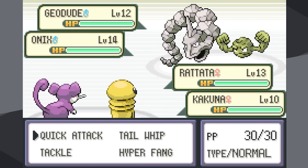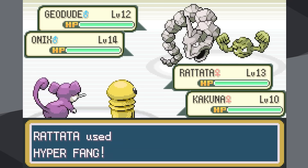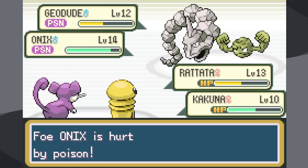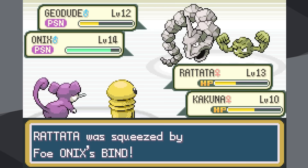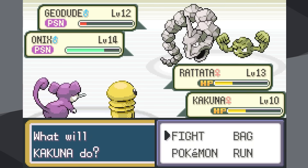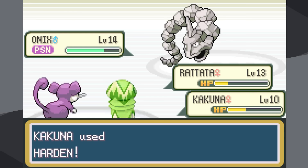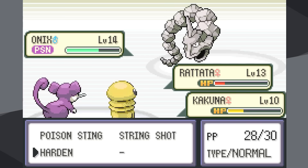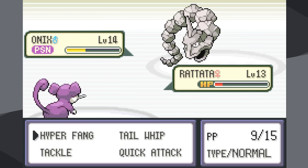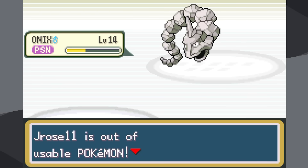I tried first with Rattata at level 13 and Kakuna at level 10. At this level Rattata learns Hyper Fang, a fairly powerful attack, and Kakuna gets Poison Sting. Unlike Generation 1, Brock doesn't have any full heals, so the strategy is simple: use Rattata's Hyper Fang to deal damage and hopefully flinch Geodude, use Poison Sting to try to quickly poison both Geodude and Onix, then use Harden to absorb their attacks. Unfortunately Hyper Fang does have a 10% chance to miss. We knock out Geodude, but Onix uses Rock Tomb and knocks out both Pokemon — so close, but not quite.